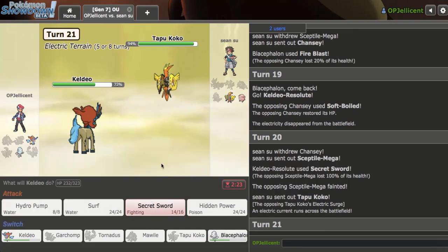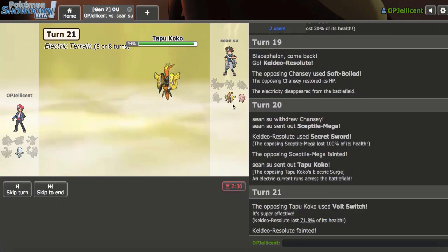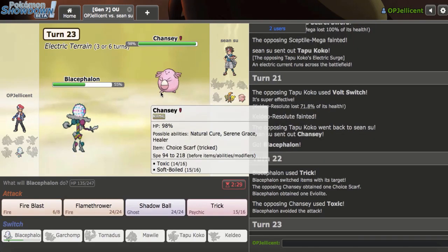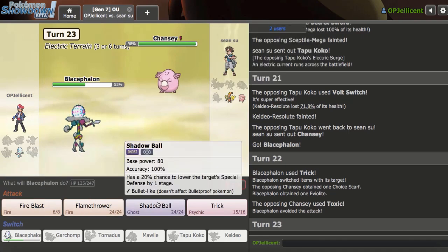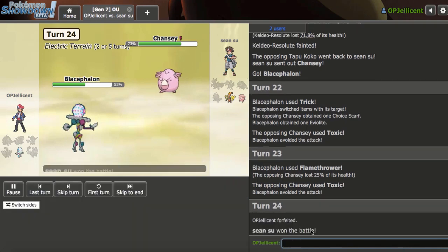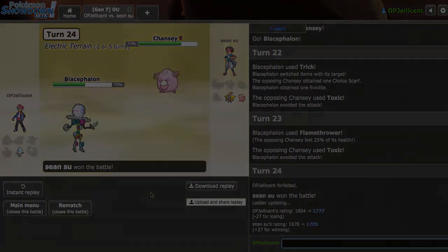It just beats my one Ground-type with Dazzling Gleam. I'll try here - and then get in Keldeo. Maybe click Trick. As they just go for a Toxic. If I had Sub I could win. I'll just Flamethrower them down. They're actually missing Toxic, but I can't win this game - so let's just get out. I cannot beat the Specs Koko at this point. Let's stop wasting time. An unfortunate Game 1 - the Specs Koko just ripped my team apart. That was really it. I'll be right back with another one.